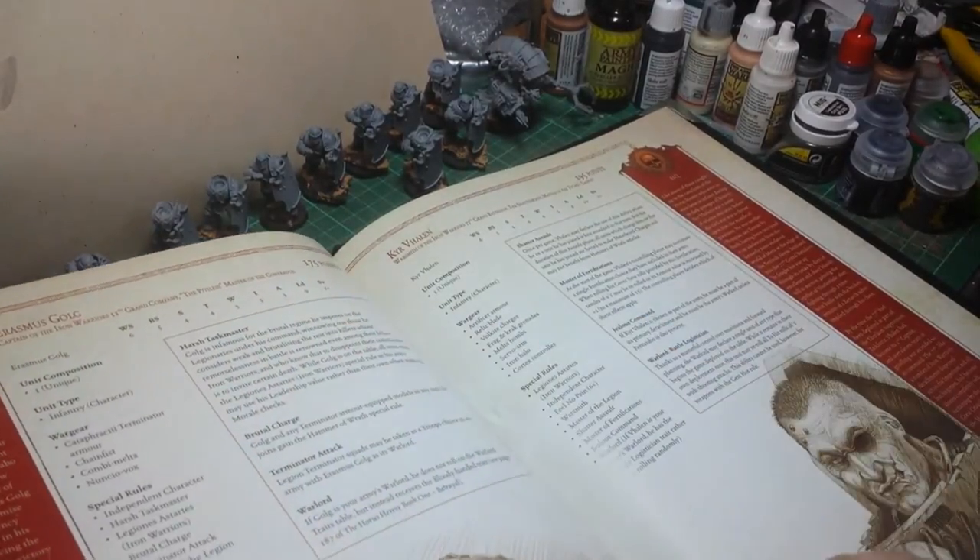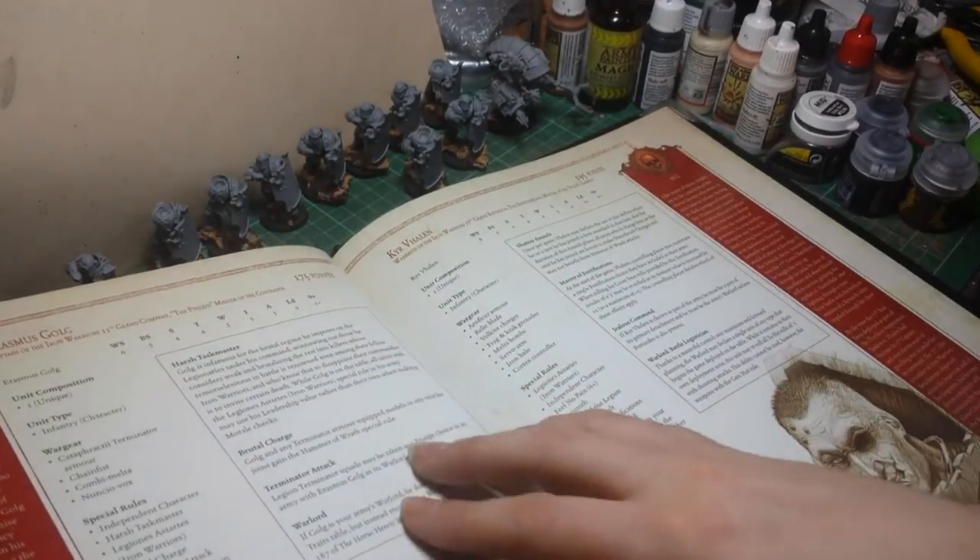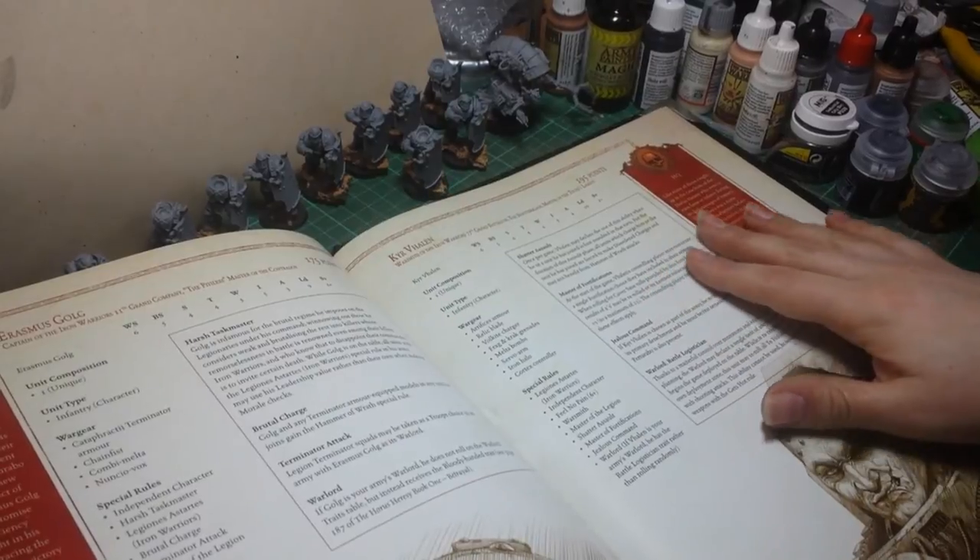Rasmus Golg, who is basically a Cataphractii Terminator Captain kind of guy. And then you've got Kel Valon.